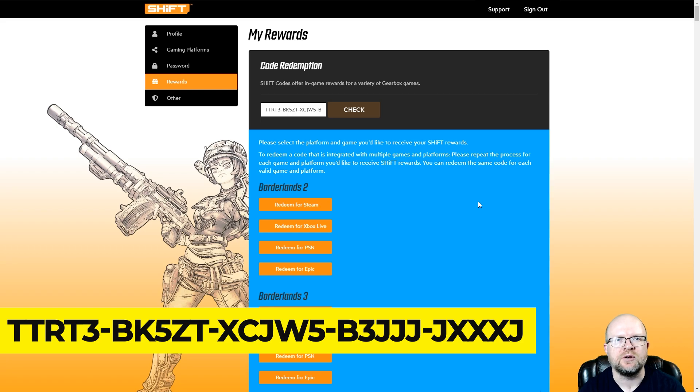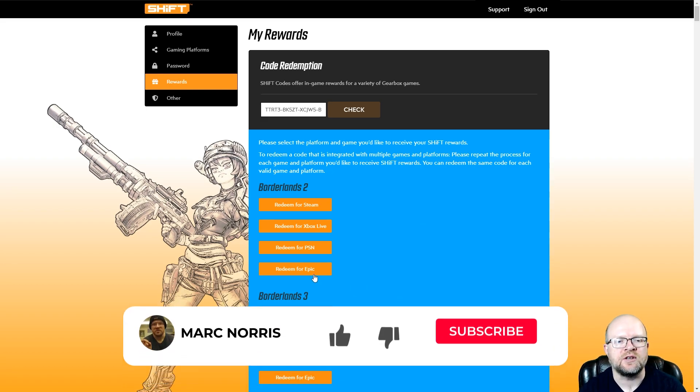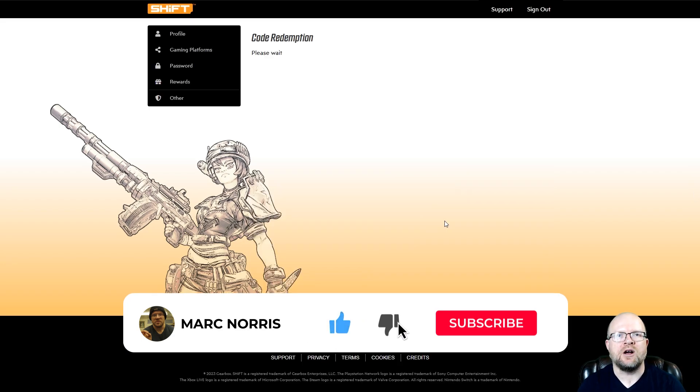In my case I play Borderlands 3 and Tiny Tina's Wonderlands on Epic, so I'll redeem for Epic. I'll also have to redeem the shift code for Steam since I play Borderlands 2 and Borderlands: The Pre-Sequel on Steam. Just make sure to redeem the shift code on all the platforms you play these games on to get all the benefits.